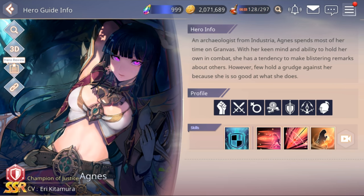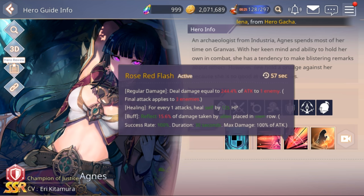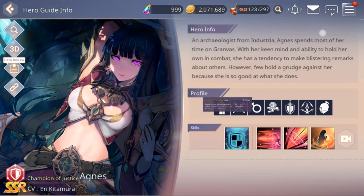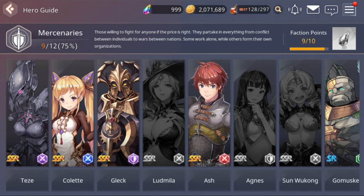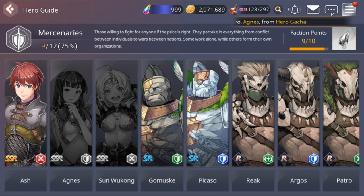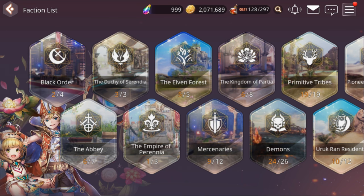Another thing I wish they would do is let us see the progress of their leveling. These are just level ones, and I want to see what they get at level six right here in the guide. I wish they would add that as well, but I don't know if they ever will. Doesn't seem like that's a plan on their book right now.